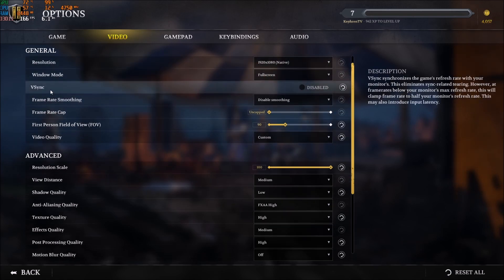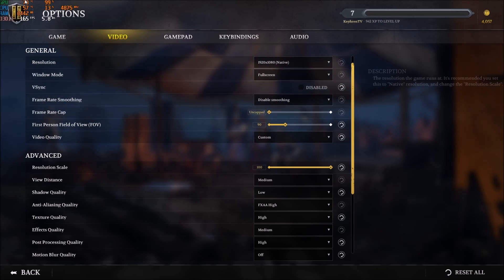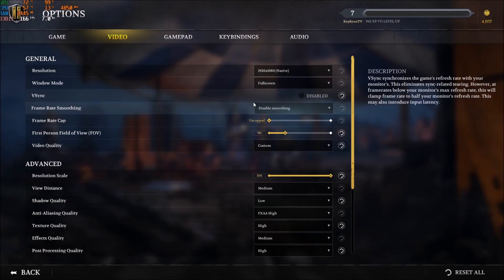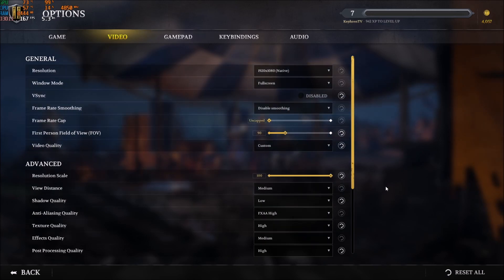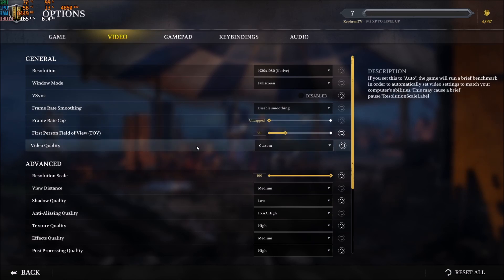I'm not using V-Sync — I uncap my FPS to have the most FPS possible. It really depends on you though. If you want V-Sync, you will not have any tearing anymore, but your input lag will go a little bit higher. It also depends on whether you're using FreeSync or G-Sync. It really depends on your computer, but honestly it's not a huge deal.